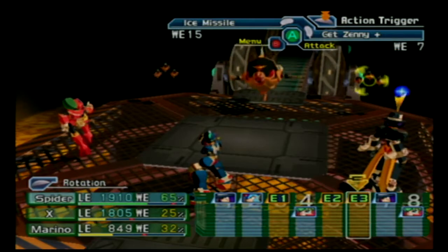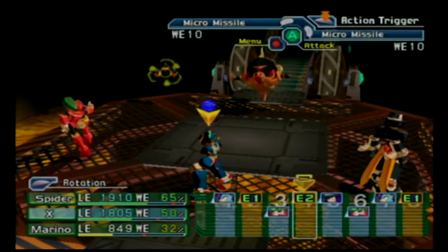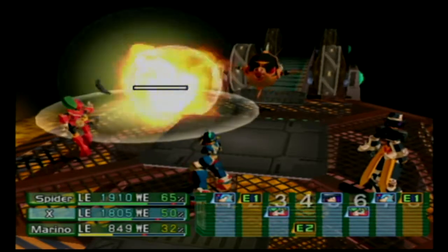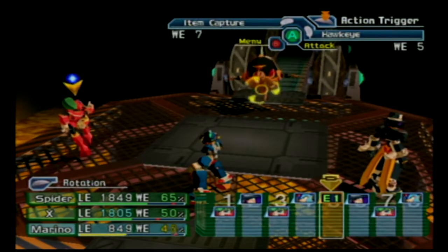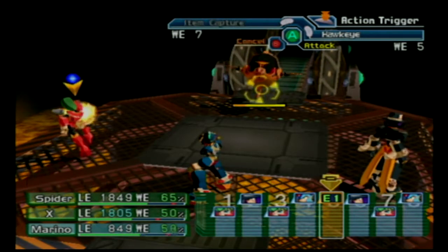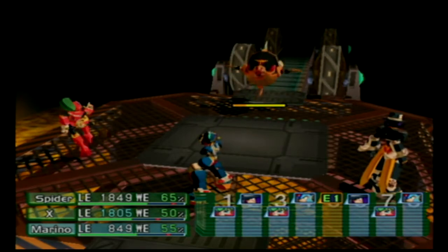Alright, we got a new enemy here — these are like fish enemies and they're weak to ice. There are different enemy encounters in these lava areas. Fire Guard — it's in the air. I'm an idiot — don't worry, I'll get another chance.